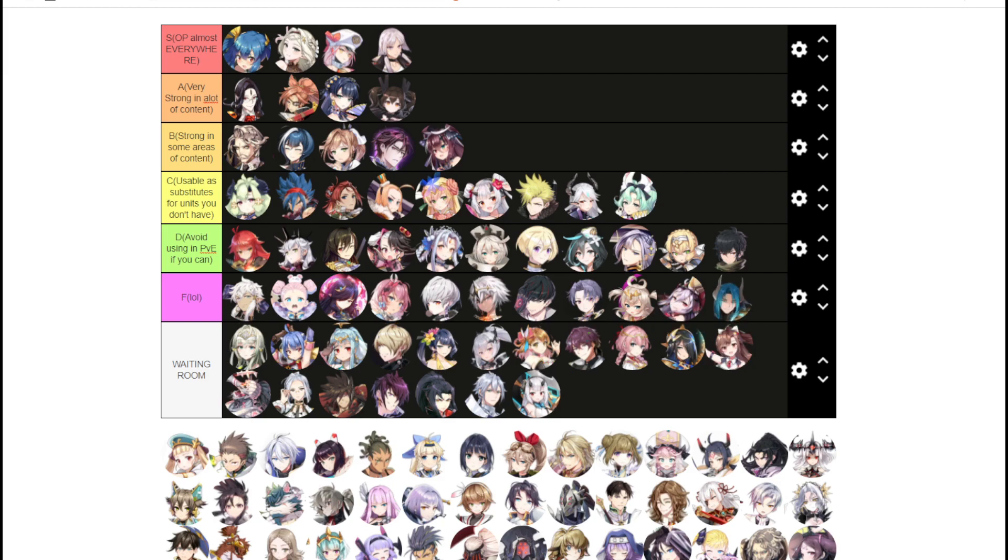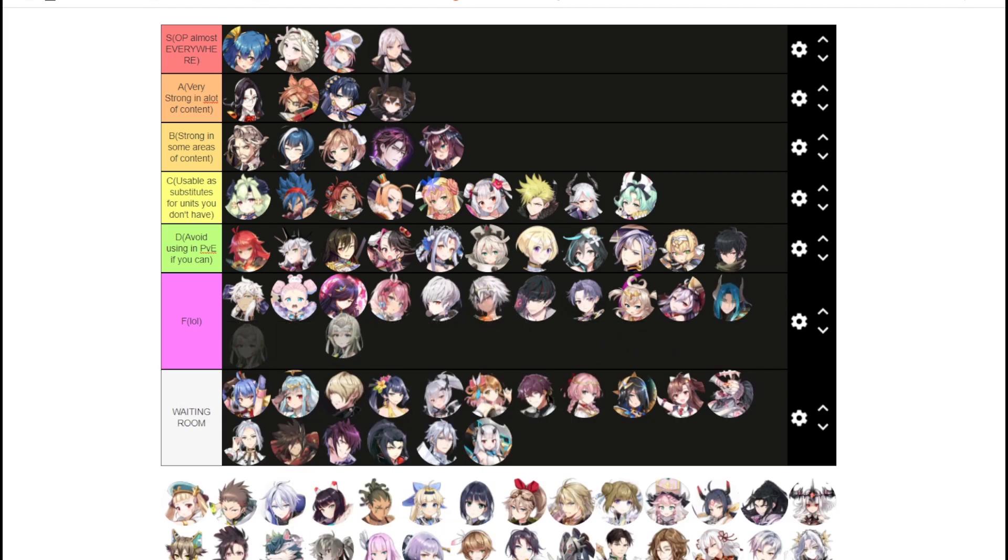Mort is F tier — yeah, rip Mort, terrible. Politis has a lot of strips but it's really conditional, so F tier as well.